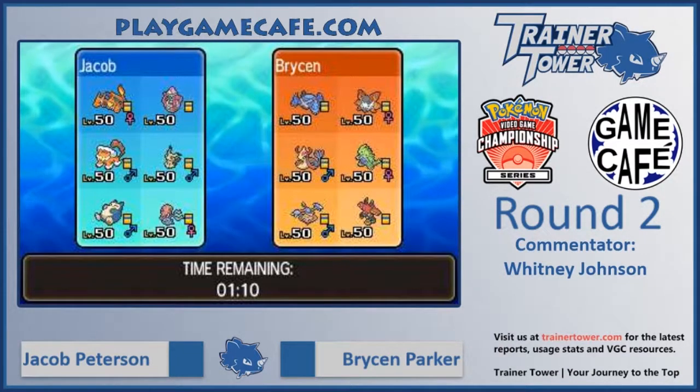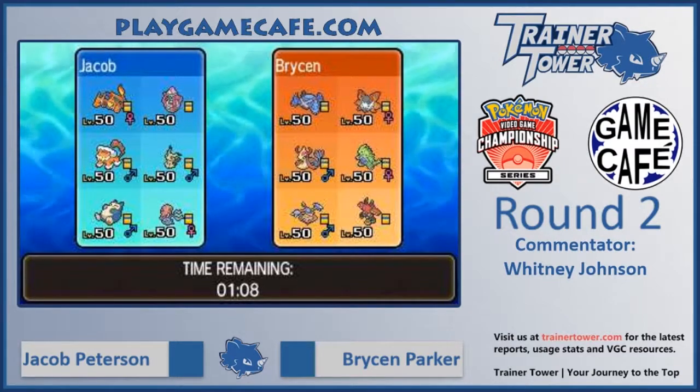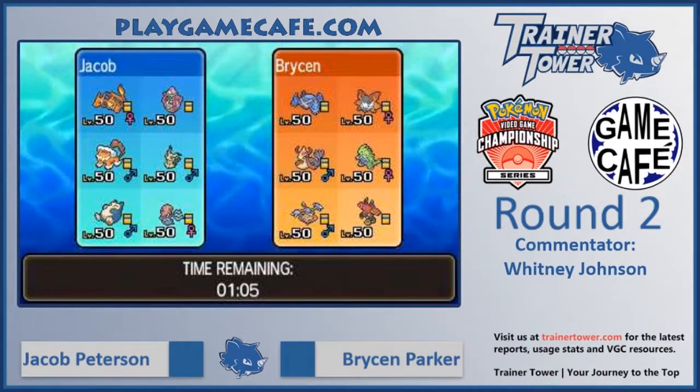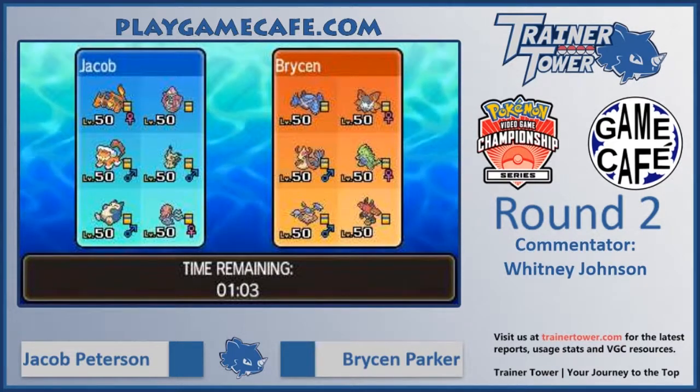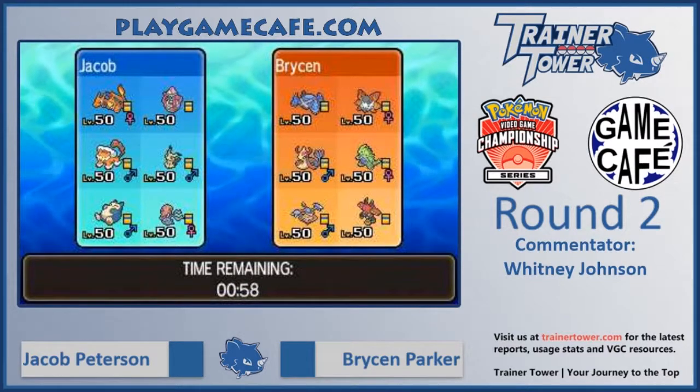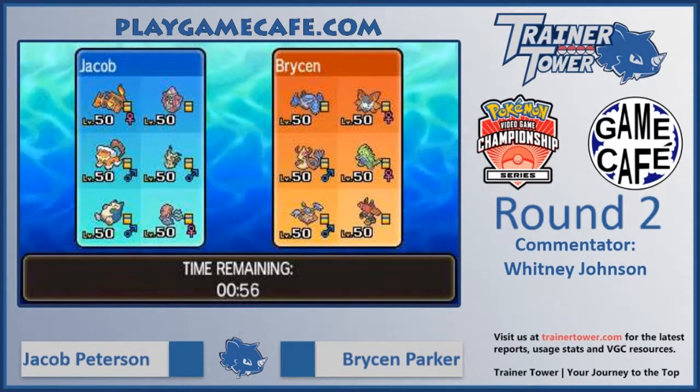In team preview we see Jacob's using a team of Charizard, Tapu Lele, Landorus, Mimikyu, Snorlax, and Accelgor. And facing off against Bryson who's using Metagross, Volcarona, Milotic, Tyranitar, Hitmontop, and Tapu Bulu. So there's a couple Pokemon here in team preview that I want to talk about.